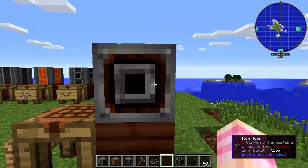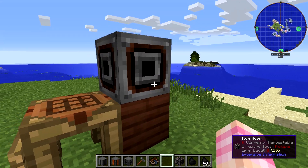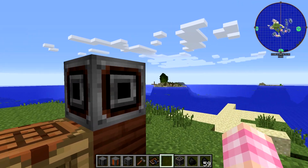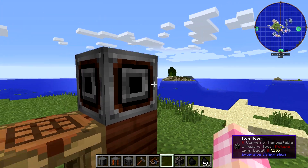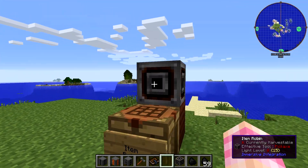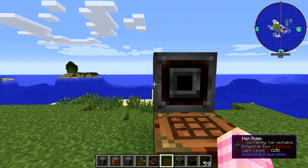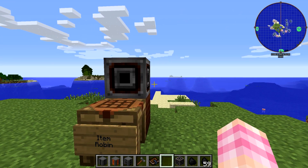By setting all four sides to one, if I put a stack of items in the top, the Item Robin spits one out of this side, one out of this side, one out of this side, one out of this side, and keeps going until it runs out. But I could set different sides to different amounts — two out this side, three out that side — and it would spit out that number before moving on.